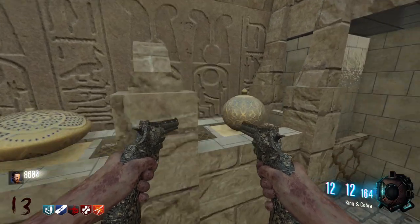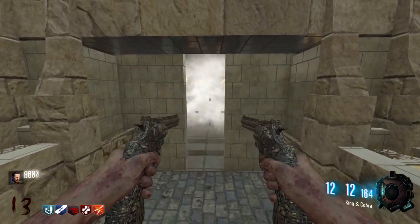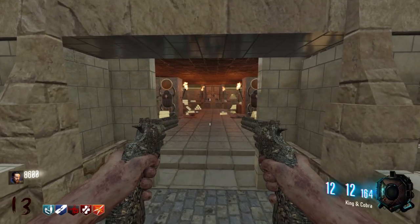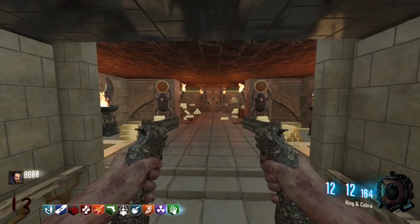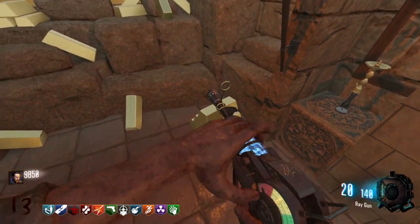Follow it down into the cave and head inside to collect the relic. Head to the pathway that you magically opened and place these just behind the temple. This will open up a door revealing the lost treasures of the oasis — another hidden tomb full of gold that will also give you Perka-holic once you step inside.